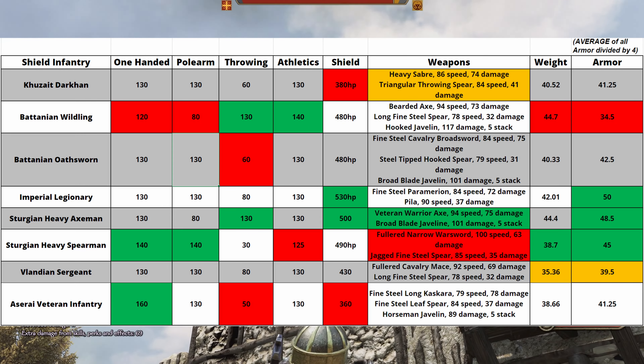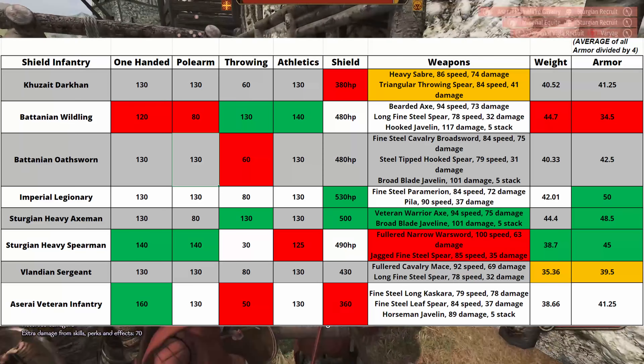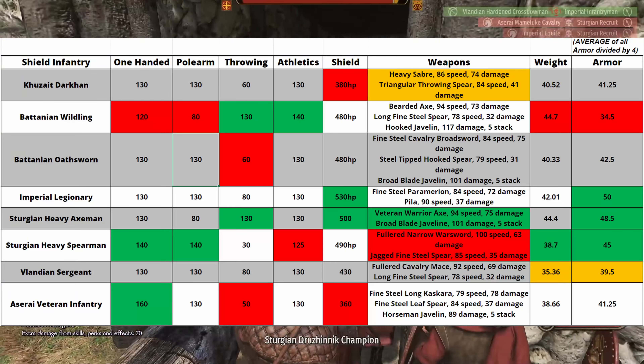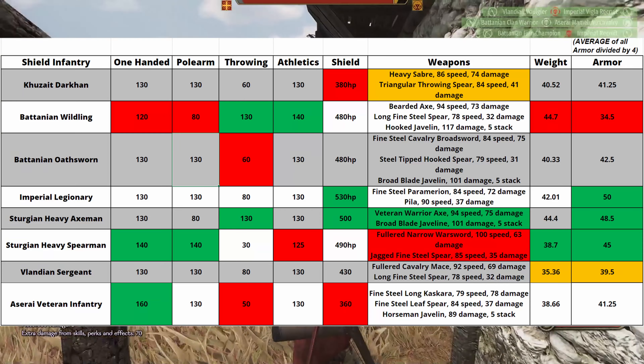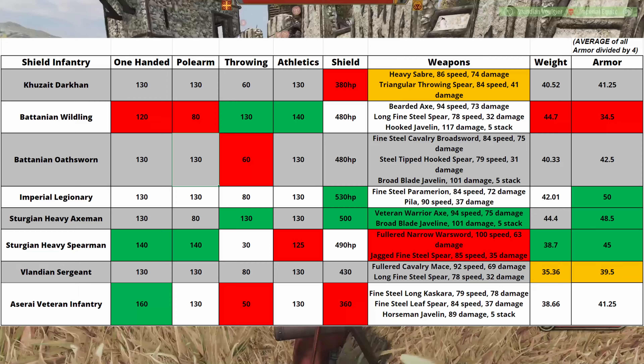The Oathsworn is basically a little bit better version of the Wildling. If you need a shield infantry unit for your Batanian army, use the Oathsworn. He's not great but he's far, far better than the other alternative. His weapon does a tiny little bit less damage and he's not going to be as good ranged with his javelins, but overall he's more tanky and he has a slightly better weapon set.